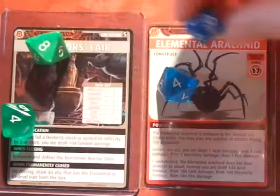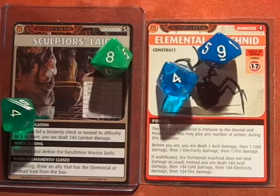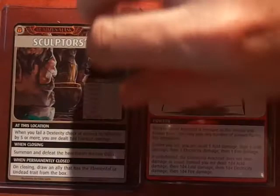I rolled a 9 and an 8, plus two 4s — so we have all that. We are all set: he is defeated. He has an 'if undefeated' effect, but we don't have to worry about that.